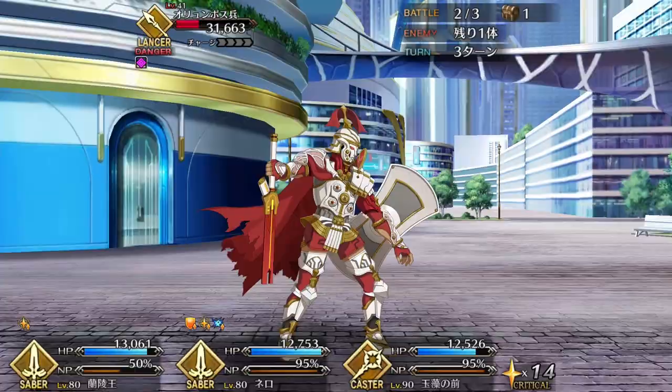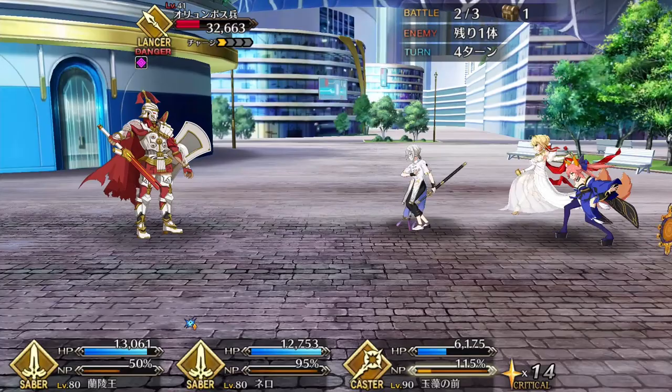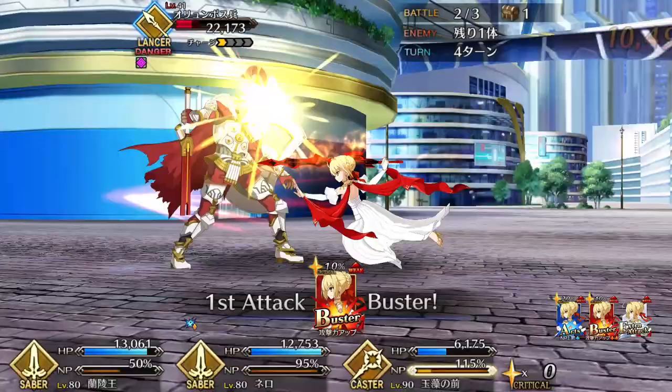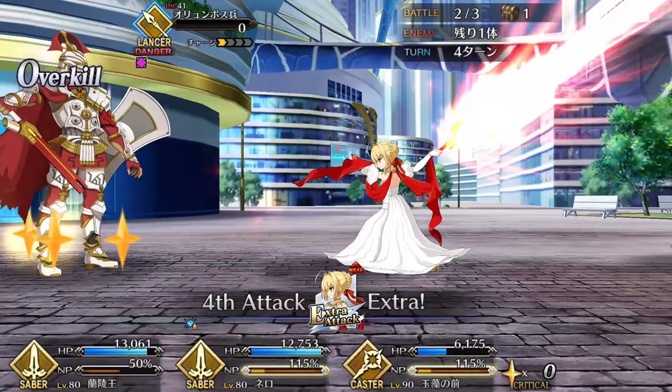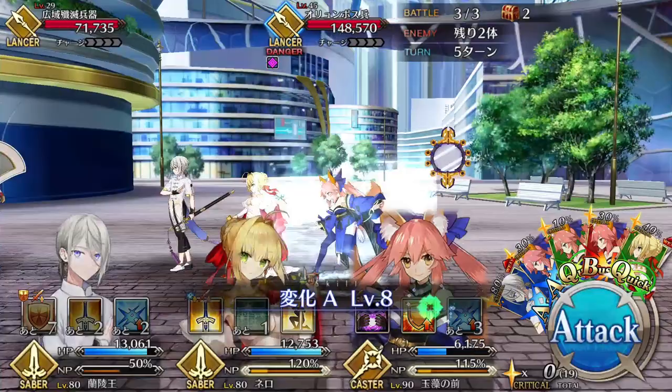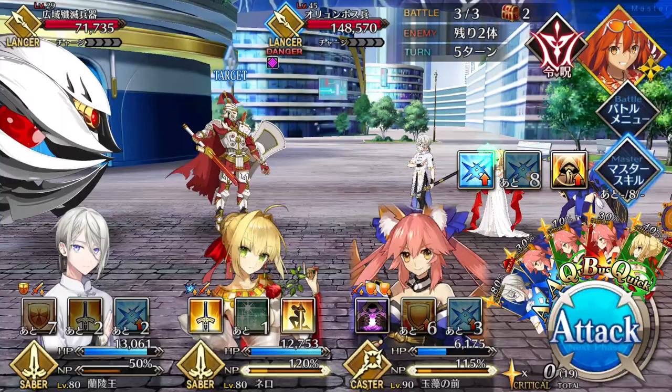Most notably in his signature skill, Demonic Face. This skill buffs the party's arts card effectiveness by 20% and it also has a 60% chance to give the party a substantial 50% buff to crit damage and star generating. This is a tremendously versatile skill that does a lot. The arts buff has a high uptime so it helps out with the team's overall NP gain and damage significantly, and it can even help enable NP spamming and NP looping in the right team comps. The star generating and crit buff are also both useful for drastically increasing your team's overall DPS and crit consistency, as the buff is big enough to even make up for Lanling's own lack of star generating and damage.